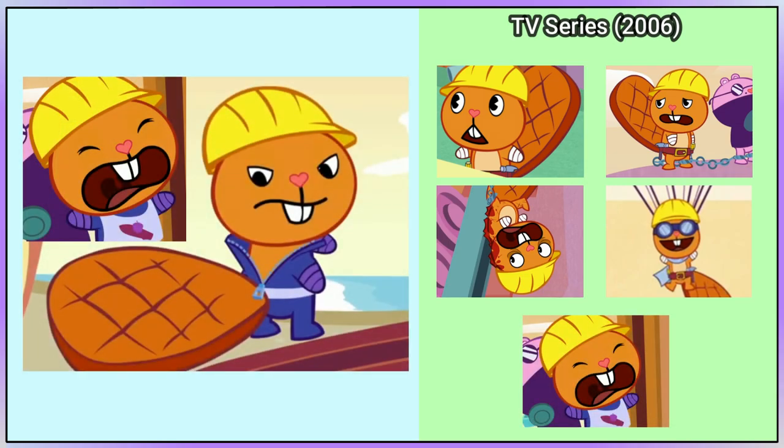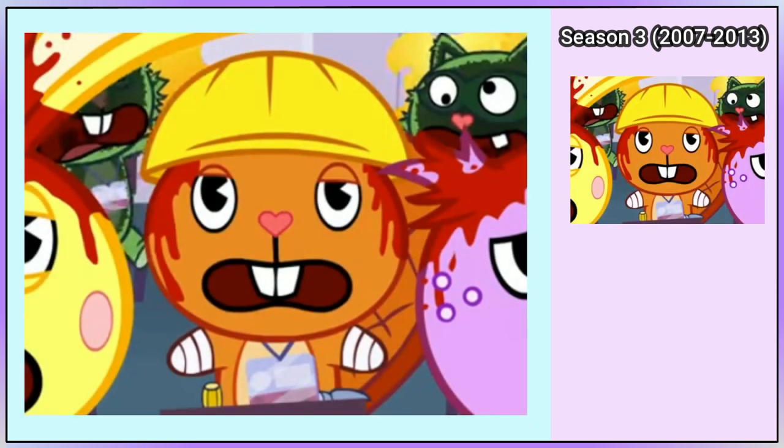Handy is trying to put on a wetsuit in Wipeout, and he is also seen wearing a surfing bib. In the season 3 episode Rafa Khan, Handy can be seen wearing a pass around his neck.